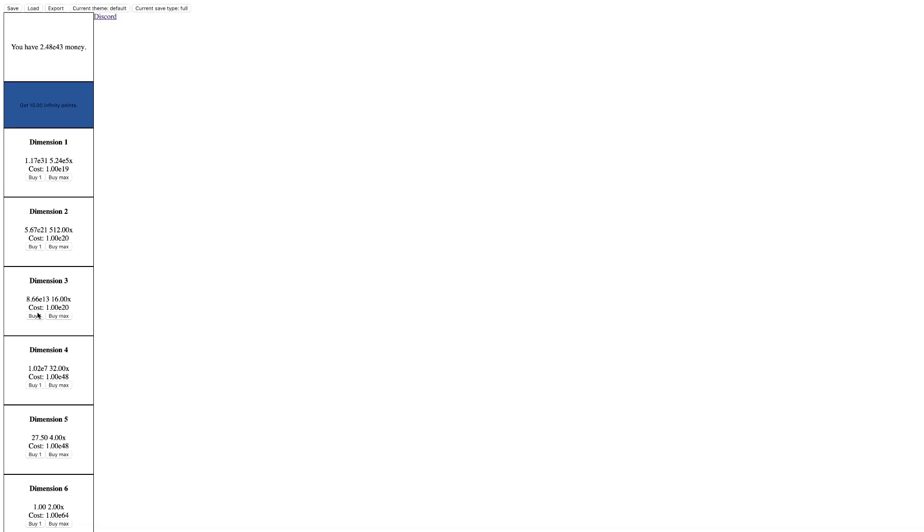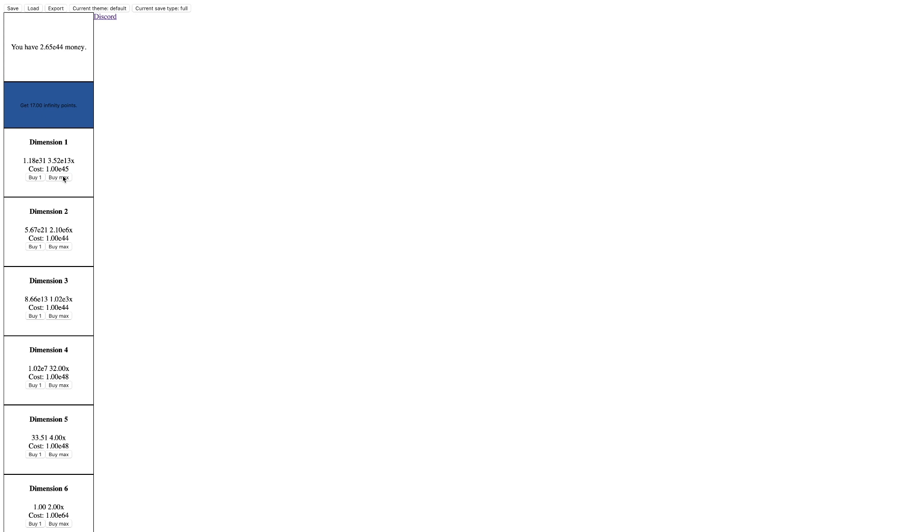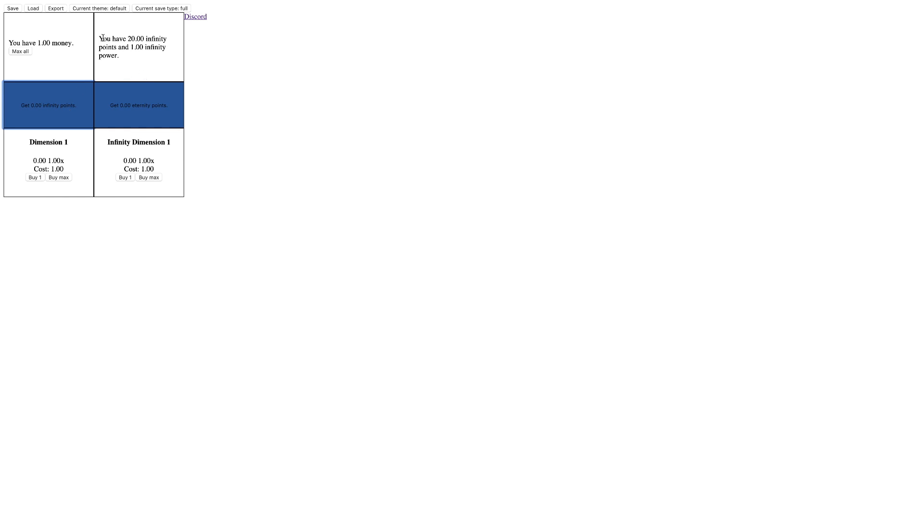When you buy something, you can see it doubles the multiplier on it, so you can just buy max all these. I can't click M. Hopefully there's automation in this game, but it looks like this is what this game is. So I can gain 20 infinity points, 21 infinity points. They're probably just the standard prestige layer — probably not that crazy. I'm just going to gain 20 infinity points.